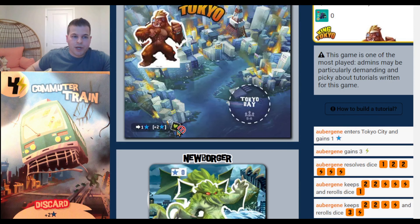Actually 8 points because I moved into Tokyo — Tokyo Bay was empty so that sucked me in, giving me 1 point even without any punches. Now we see Newborger heals a ton, sitting pretty with health — moved from 1 to 6. Completely fixed that whole issue.